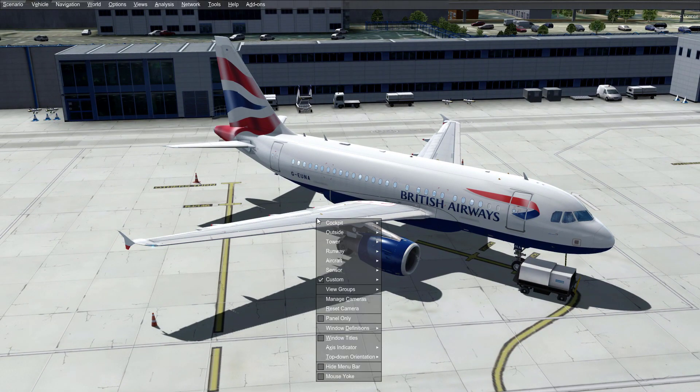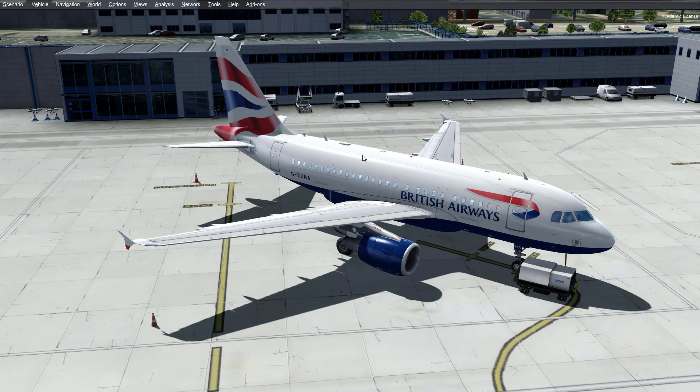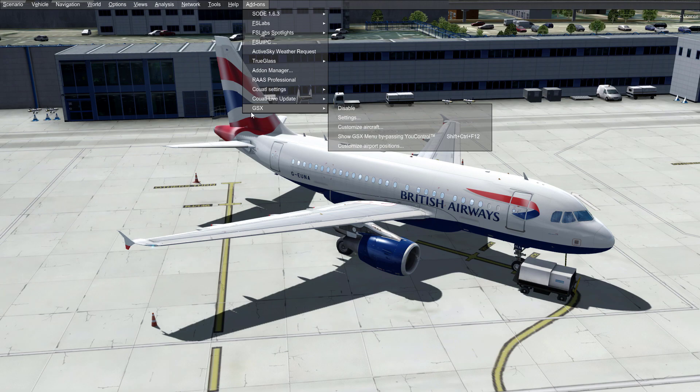Click Alt or right-click and click 'Hide Menu Bar' so it's unchecked — you get the menu bar as most of you can see. Go to Add-ons, then go to GSX. I don't know where it will be for you; for me it's at the very bottom. Go to the middle one called 'Customize Aircraft'.